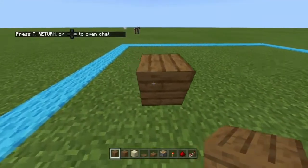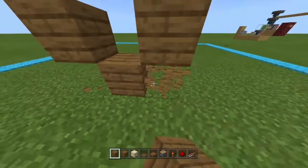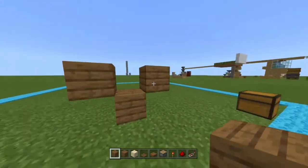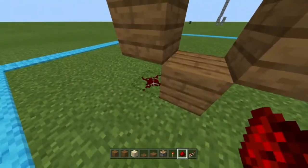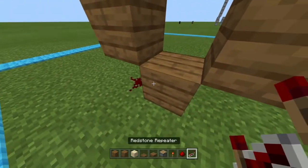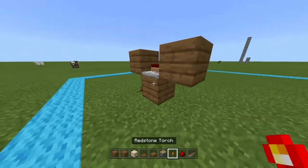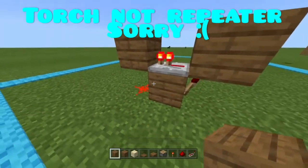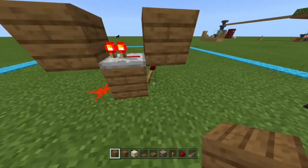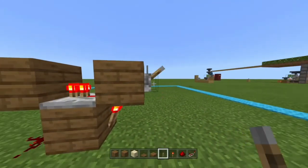Start off by placing your solid blocks in a V-shape like this. Then take 1 redstone dust and place it on the back end. Take 1 redstone repeater and place it facing the 2nd V-end. This will create a clock that will keep on going. To stop it, you must place a lever — this will turn on and off the redstone clock.